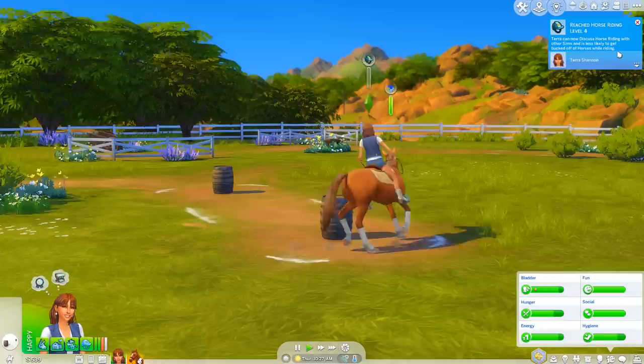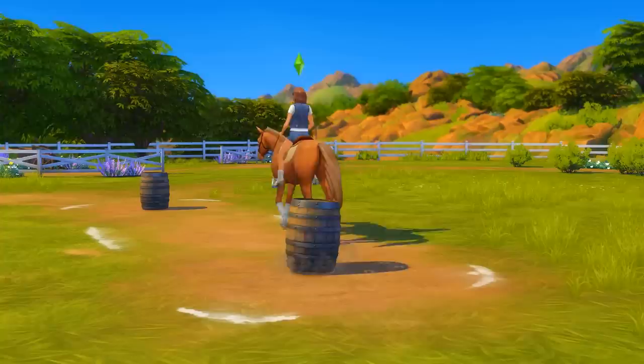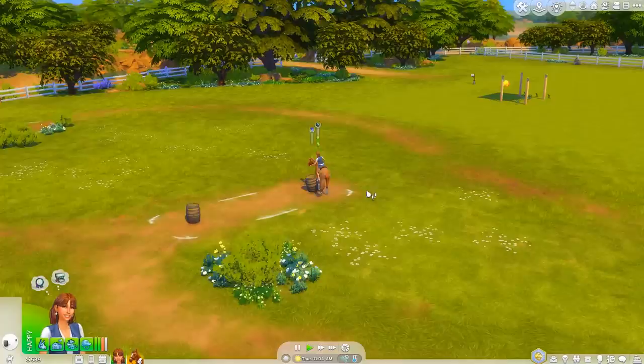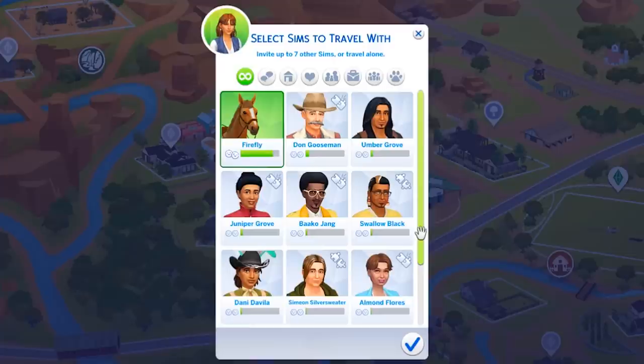Our riding is going up - we're about to be level four! There we go - we can now discuss horse riding with other Sims and are less likely to get bucked off while riding. This is very relaxing and it's a nice sunny but windy day. We'll travel to the equestrian center now.